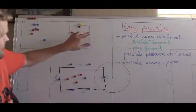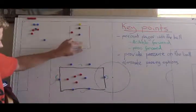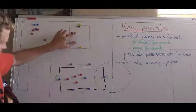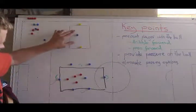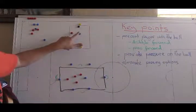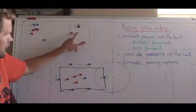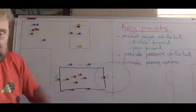So again, this defender needs to prevent the forward pass and then prevent the next forward pass, and try to win the ball while providing pressure. As long as the ball plays back — for example, if red receives the ball and plays back — blue needs to get back to prevent the pass through. So a lot of hard work for blue, but that's extremely important when you're defending.